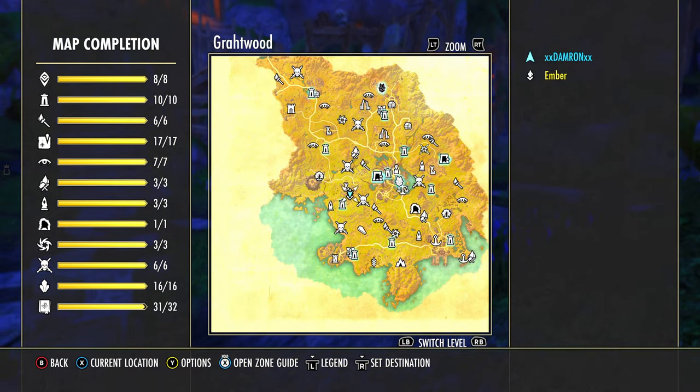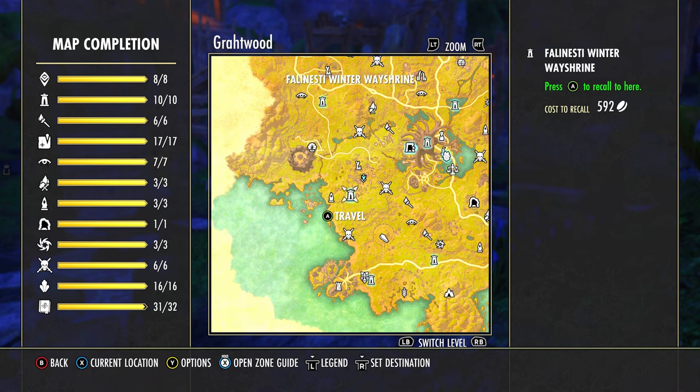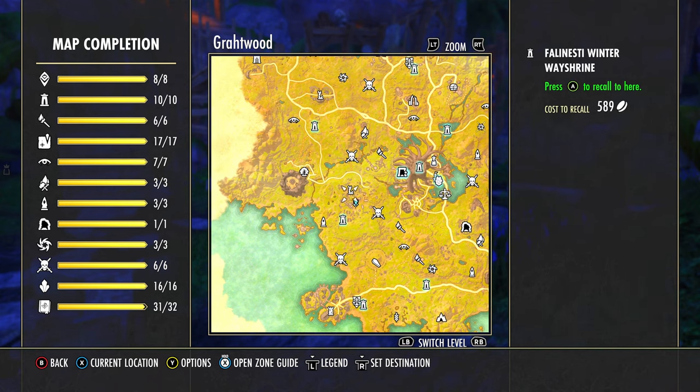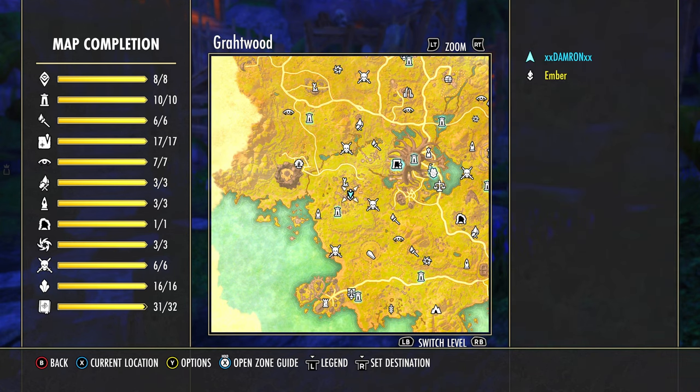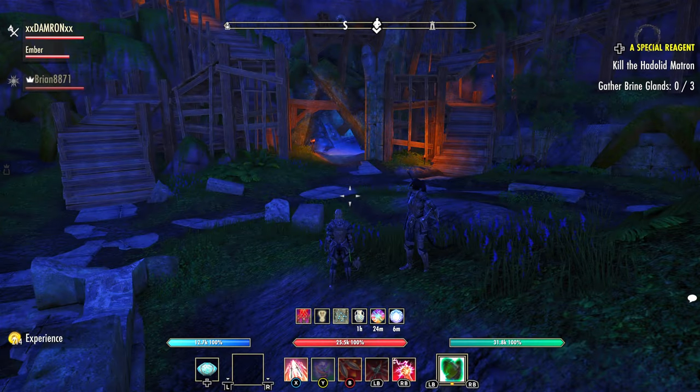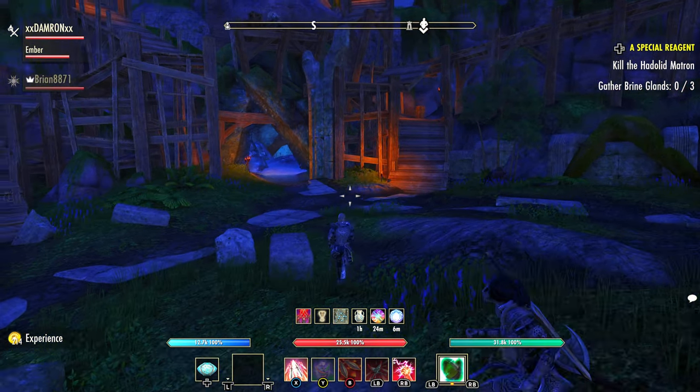Let's look at the map. We're in Grotwood, on the western side. You can go to the Falinesti Winter Way shrine, which makes sense with our note. We're going to go into the Falinesti Winter site, and you can see I'm right in the middle of this area — right in the middle at ground level.